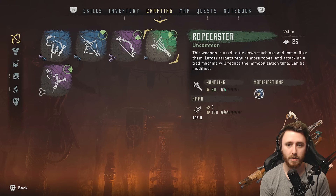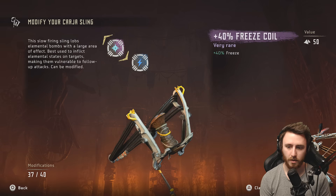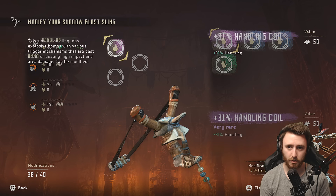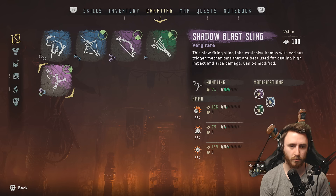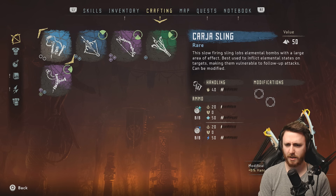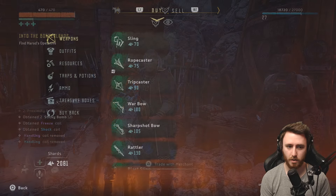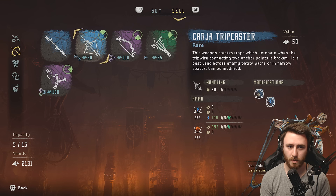Let me modify it. Modify weapons. This is the current sling. Clear. Clear it. There we go. Put it on this one. Handling. Let's do this one. They don't take the same modifications. I'm gonna sell this one — no reason for me to have that other sling. Goodbye, sling.